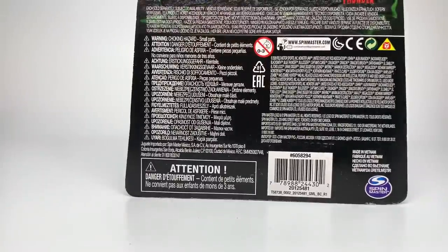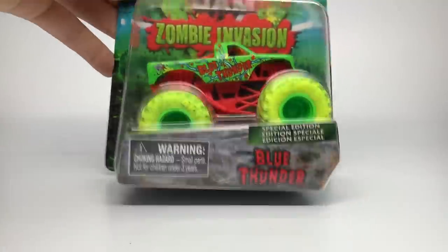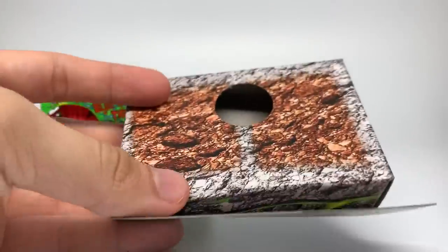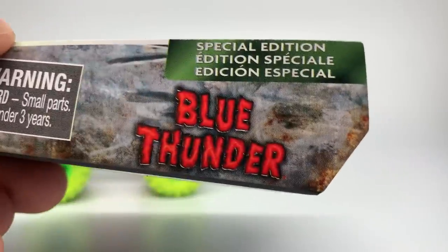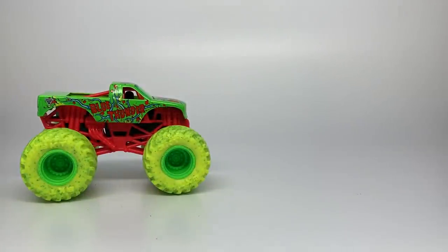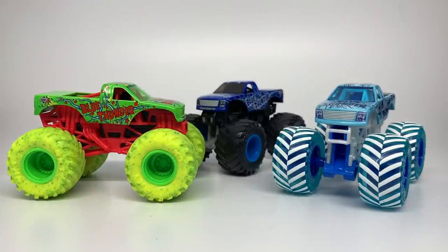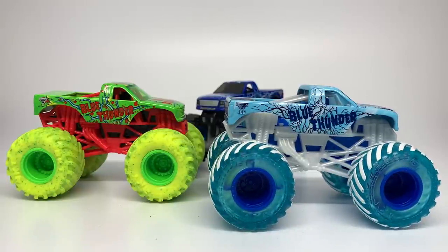First I want to talk about the assortment — you can see the back of the card on screen. Let's unbox the first one of mix two, which is the Blue Thunder Zombie. I've already detailed the packaging before, so I'll link that video at the end. There's the logo for Blue Thunder with a bloody red wound design, and the truck itself is green instead of the usual blue. Past Blue Thunders for special series have always kept that standard blue color.